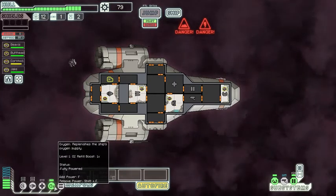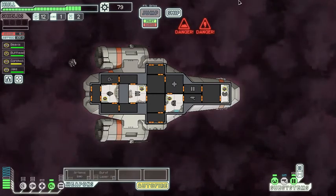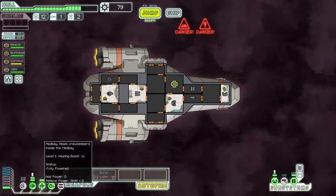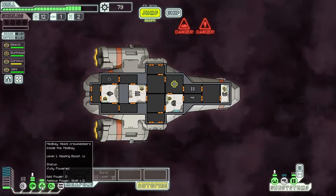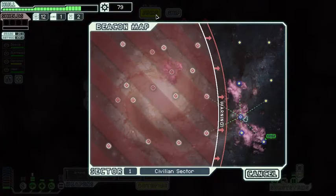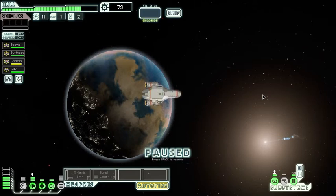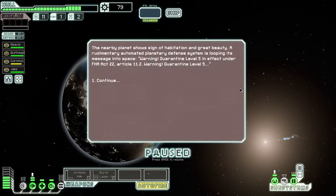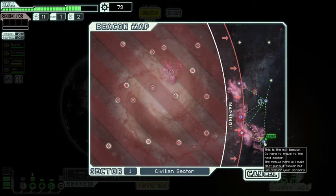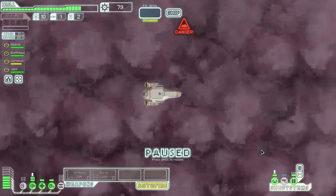Oh no - leave the oxygen on! I'm the biggest idiot - there was no power going to my engine at all and I sat there wondering what was wrong. I'm a freaking dumbass, let's get out of here. The nearby planet shows signs of habitation but there's a quarantine situation - let's get the hell out and go to the exit. On to the next sector!